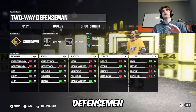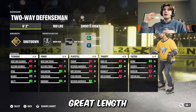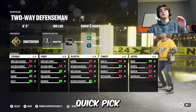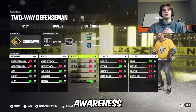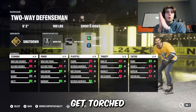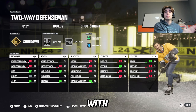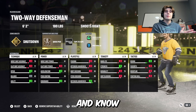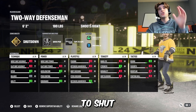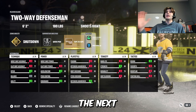Build number two: Two-way Defenseman with Gold Shutdown. Great poke check at that 6'2" with great stick length. You can also run people over, but more importantly is the quick pick and 93 overall defensive awareness. If you don't have somebody who can pick off every single pass that comes their way, you will get torched by one-timers. One-timers go in from everywhere in Threes Eliminators. If the opposing team has a player who knows how to aim them and get to the puck, it is tough. This build is catered to shut that down and to assist your one-timer player that you hopefully have on your team.